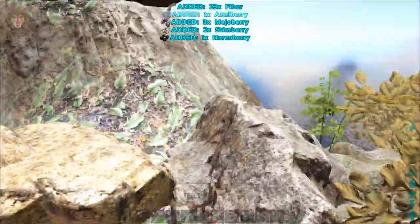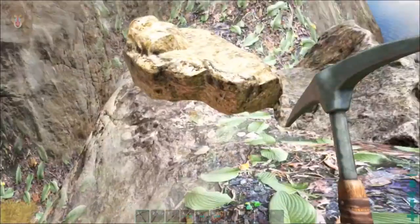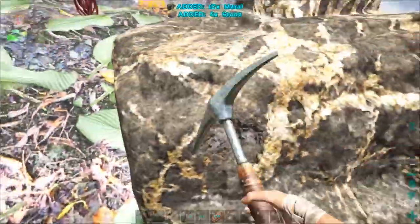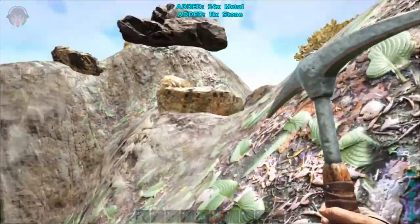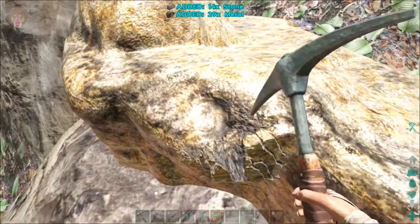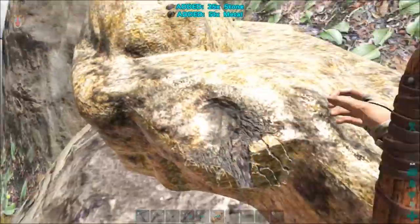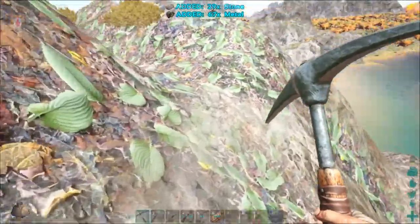And the plant species X - we have to get those as well. Otherwise we have to settle for stupid turrets, just normal electricity-wasting turrets. Let's see how many we get out of this - 24 metal, not too bad. How much can we get out of the golden nugget? Still climbing. We got to be overweight, guys - oh my, all the metal! 67 metal - wow, okay!